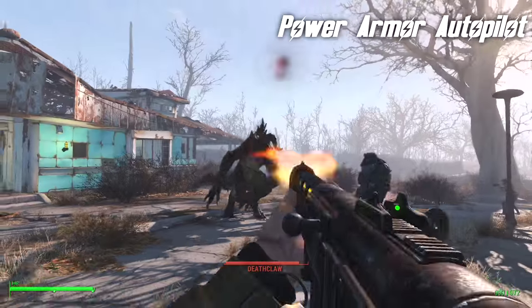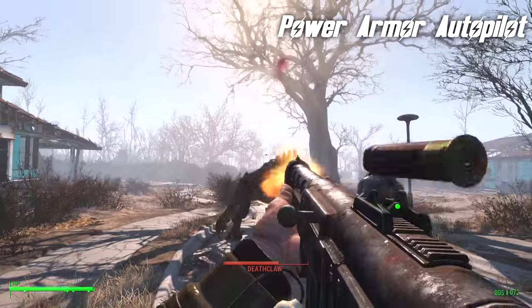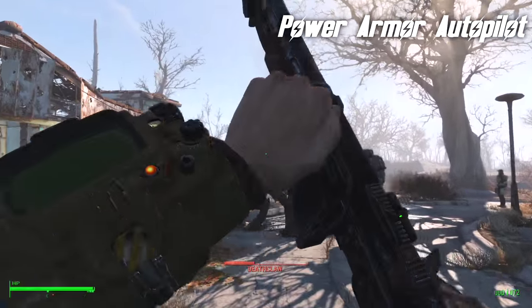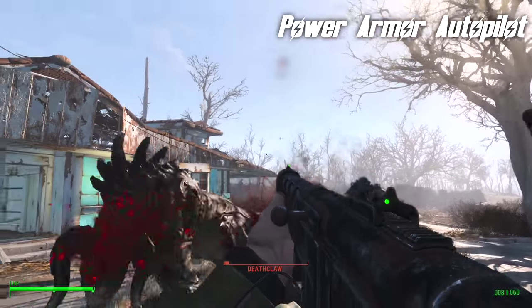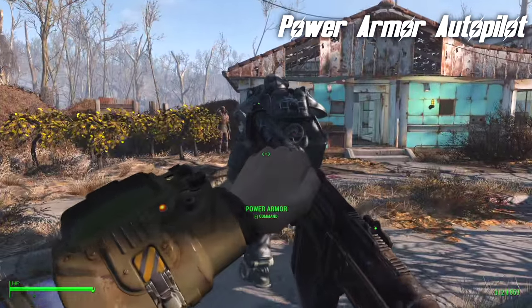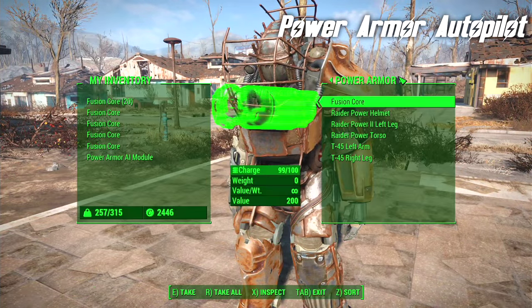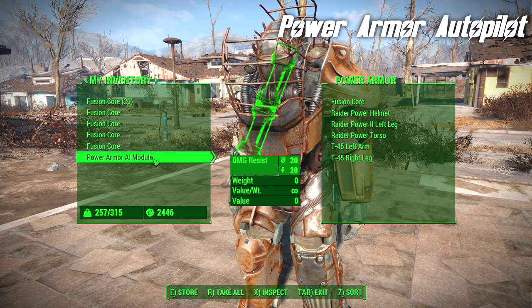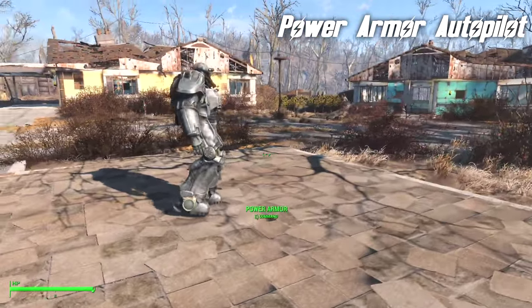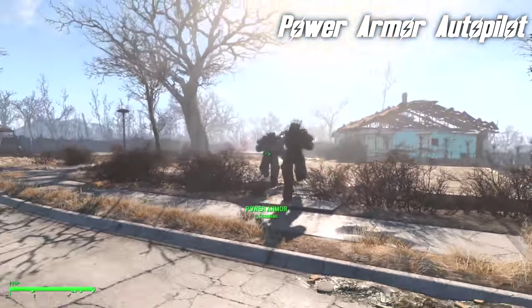I have a Deathclaw, and you'll see the Power Armor starts punching the Deathclaw. Be warned, although the Power Armor is very tough, it can be destroyed. And you will not be able to get the Power Armor back if it gets destroyed. I mentioned you could have up to three of these — I'm going to put a second module in slot B.